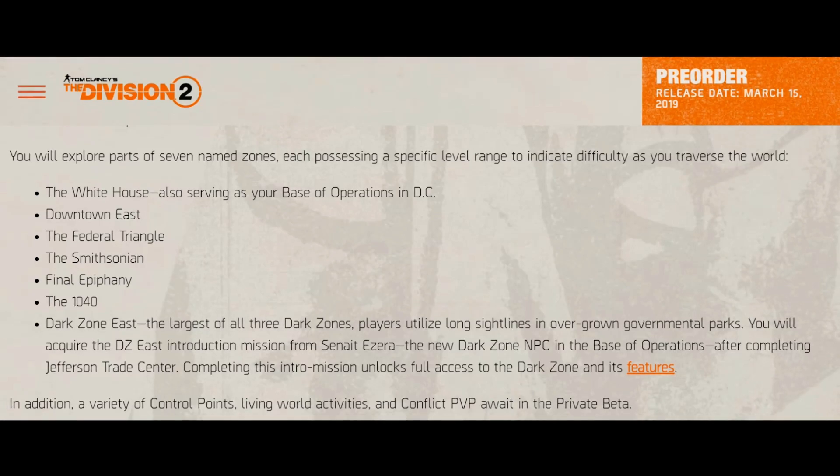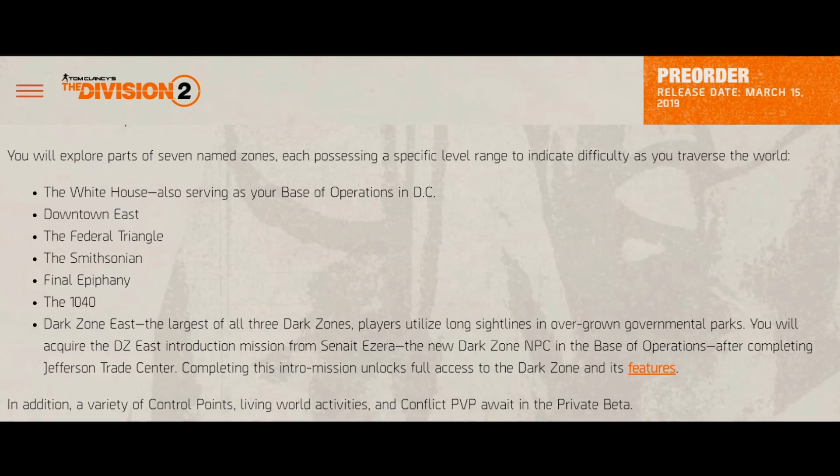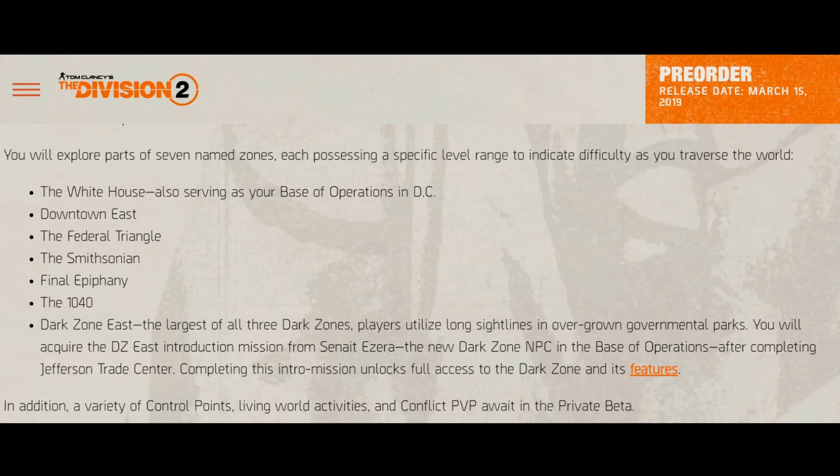Dark Zone East is the largest of all three dark zones and utilizes long sight lines in overground government parks. You will acquire the DC East introduction mission from Sunite Azera, the new Dark Zone NPC in the base of operations. After completing Jefferson Trade Center, completing this intro mission unlocks full access to the Dark Zone and its features.